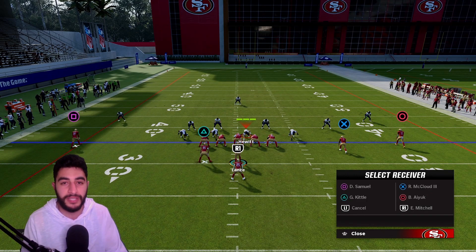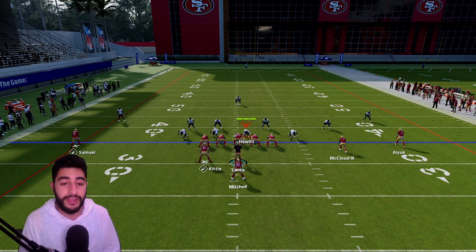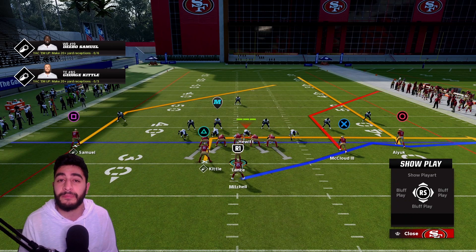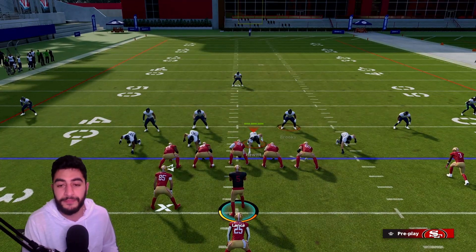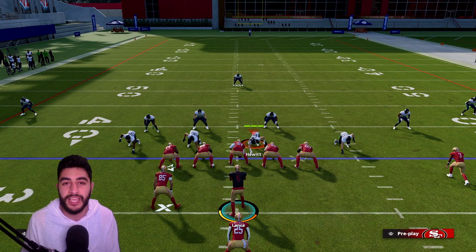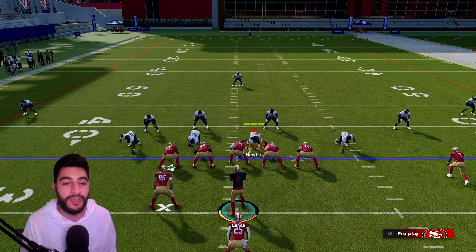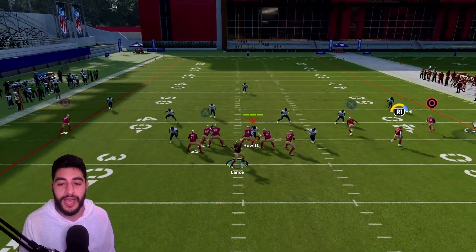You have the tight end George Kittle currently blocking — it's more efficient to put him on a route. If you don't have hot route master, invest in tight end apprentice. Put Kittle on an in route so that if the user equalizes the flood side, there's a huge hole in the middle of the field. Just dump it off to him, turn up field, and pick up yards. The user must guard the running back, so he can't also guard Kittle.